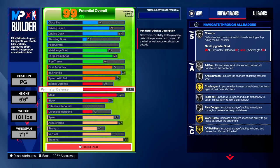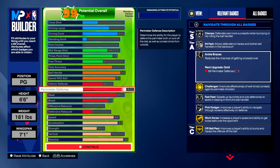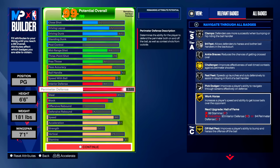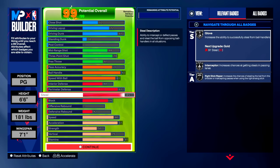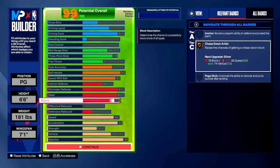Looking at our defensive badge category: clamps silver, 94 feet silver — a brand new badge you'll want especially on the threes court — ankle braces silver, challenger gold, fast feet silver, pick dodger silver, workhorse gold, off ball pest gold. For our steal category, we get three of the most important defensive badges: glove silver, interceptor silver, and right stick ripper silver. This is apparently the new best badge for getting steals — lane steals and on-ball steals using the right stick. For block, we get bronze chase down artist. The 6'6" trades better defense for speed and ball handling, and on the twos I'll torch you with a faster build.